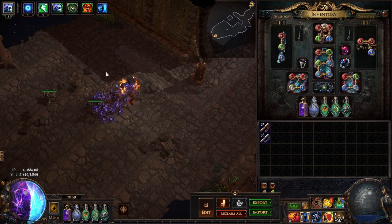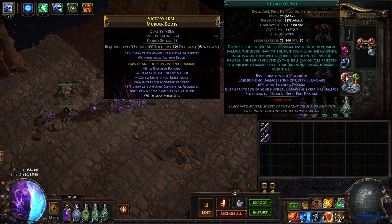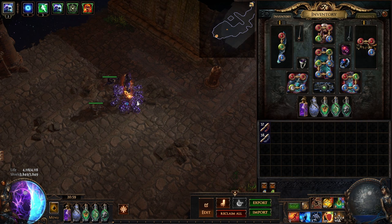Basically you turn it on and it's like on-walk - you attack, that's what you use for clear and bossing. But if you have a chance to stack the mines, turn it off and then you can stack the mines, then turn it back on and the mines start exploding. In my boots we have Mirage, Herald of Ash, Grace, Enlightened, and Skitterbots. And that's the gems.